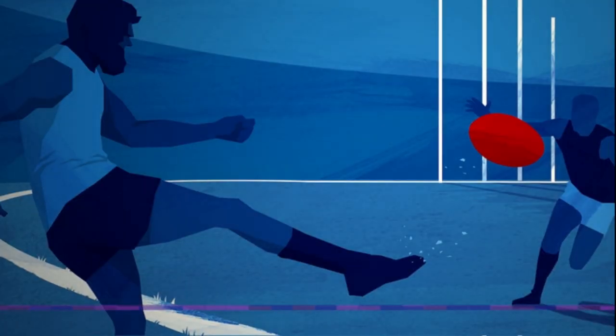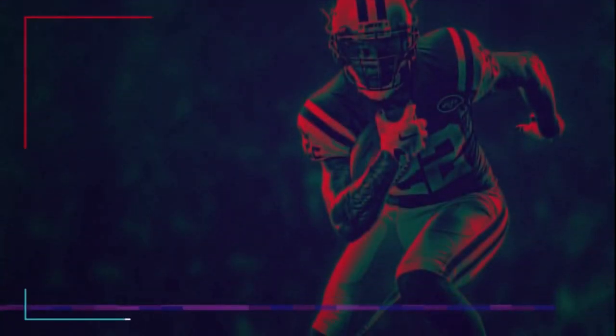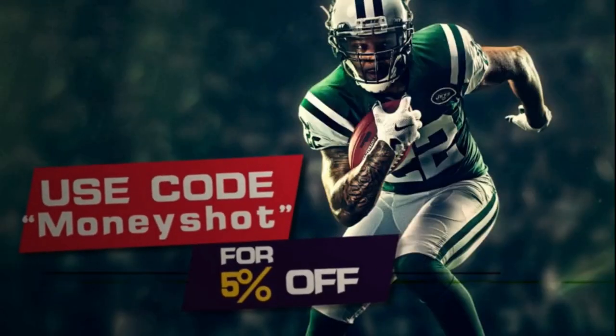Need fast, cheap, reliable MUT coins? Go to mmoxp.com for the cheapest coins on the market and use discount code 'Money Shot' for an additional 5% off your next order. Link in the description below.